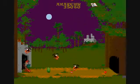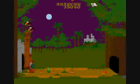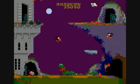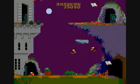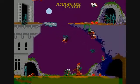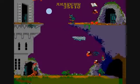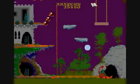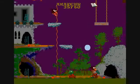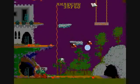You can collect apples for points, and there will be other things that you can pick up — like that green thing, which I should have picked up. A number of collectibles will be put in your spell book or whatever.